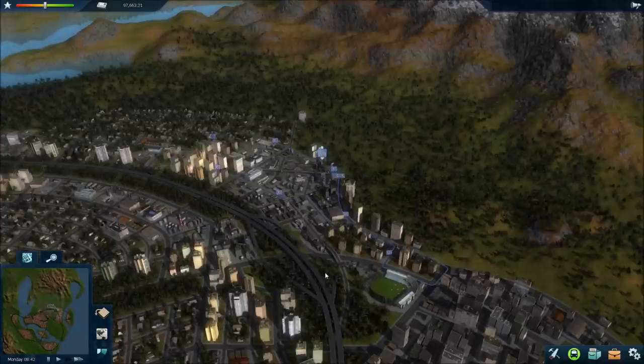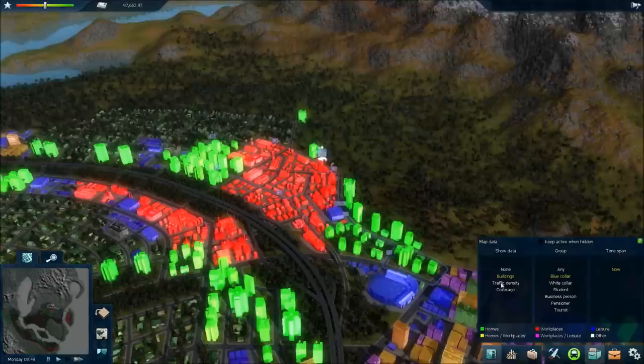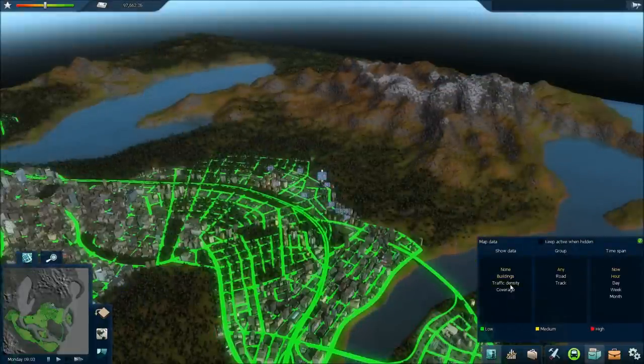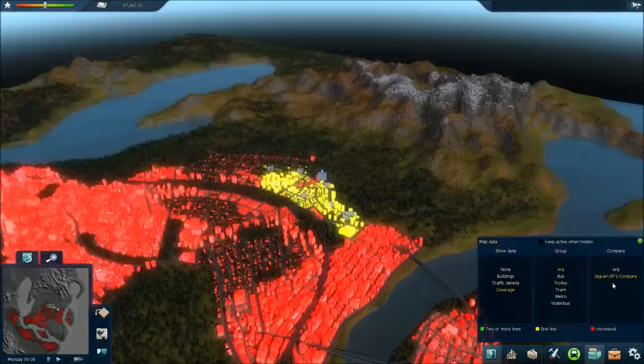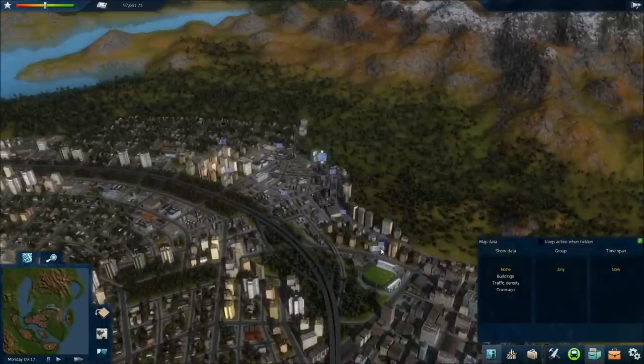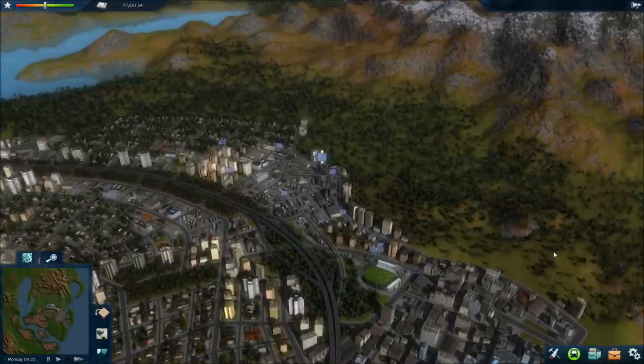I'm going to put this on double speed. Same thing with the map displays — it was easier to find things before than with these hyper bright displays. There's traffic and the coverage for my line there. The icons are just too small to see. I don't enjoy that too much.